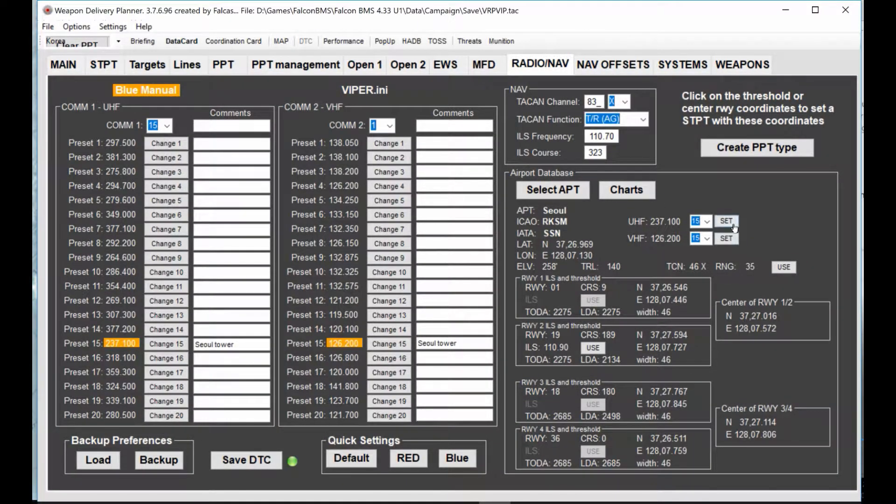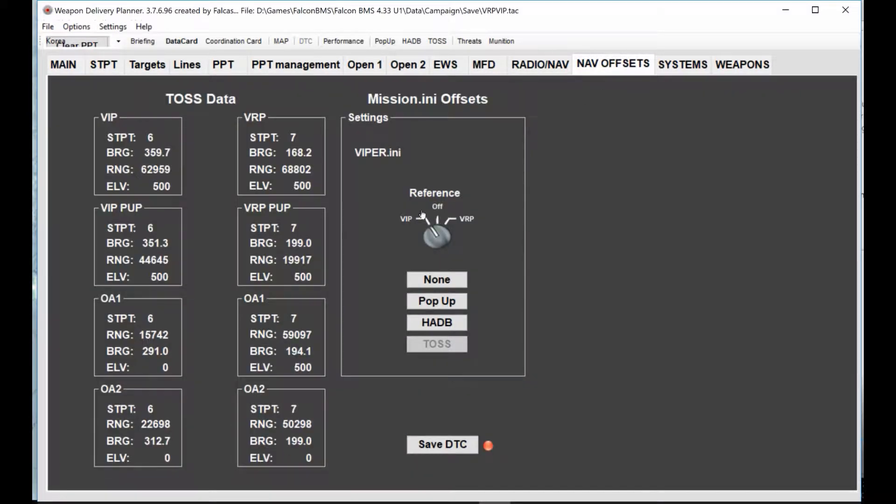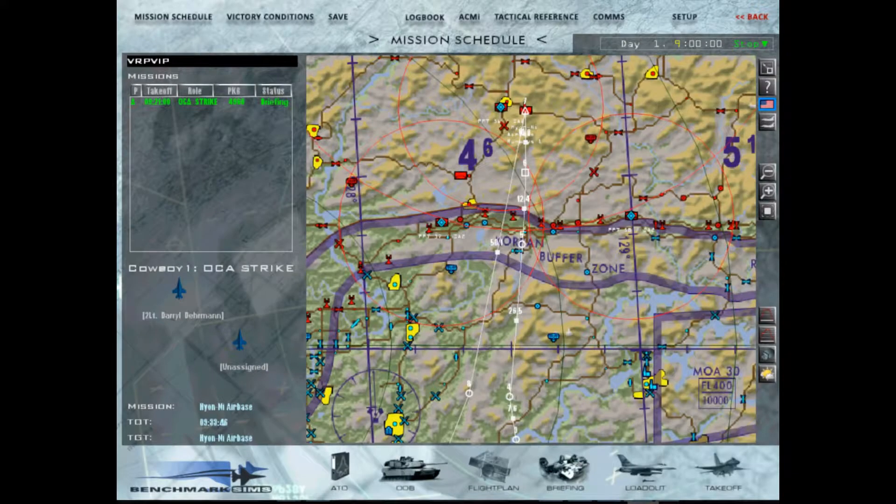We can just perform general checks. We will obviously do a full ramp start, depending on what the weather is like — I think it's pretty bad weather, and we will need to use an ILS approach or visual, depending. Nav offsets — just confirming VIP and all your steer point data. And yeah, that's it. Save DTC. So now back into BMS.